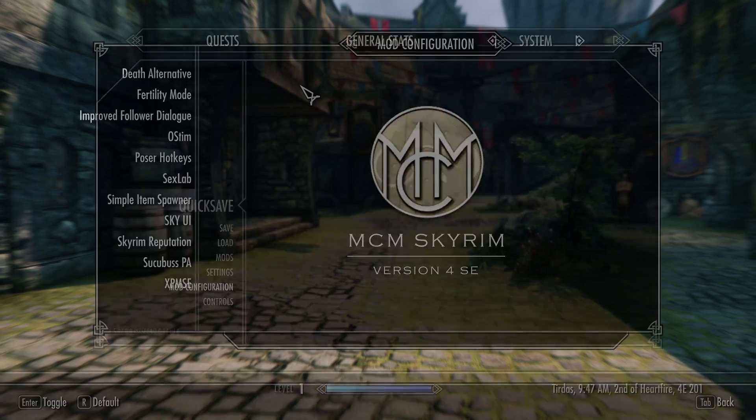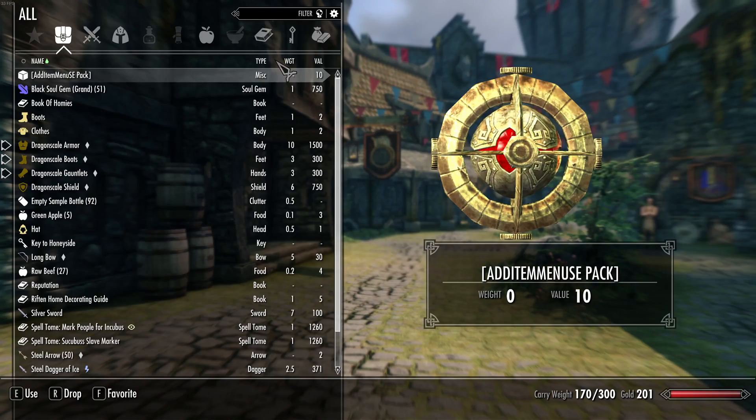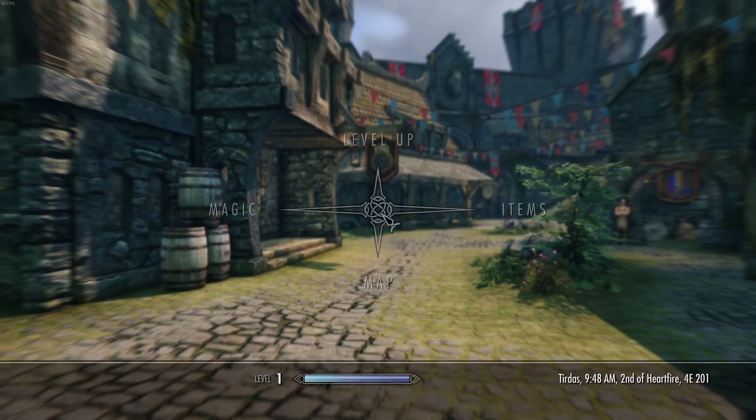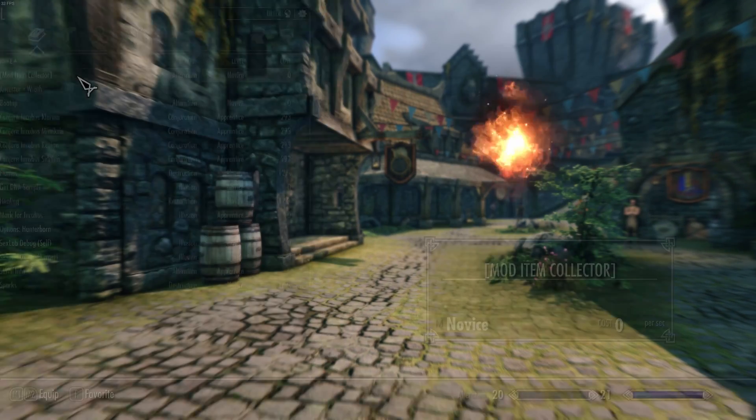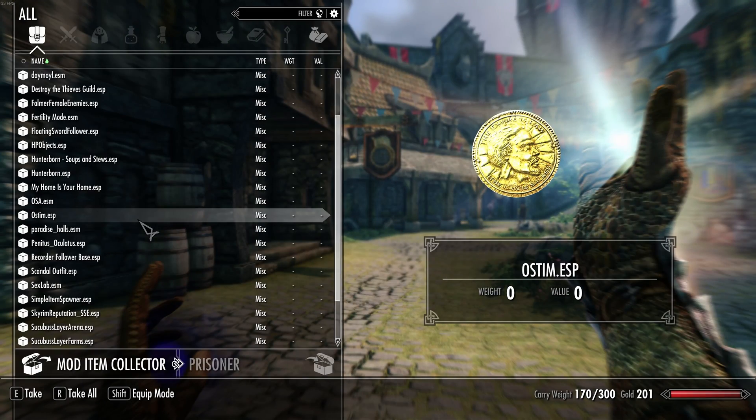Then add a spell, so I can show this first. You saw it added a spell, so I have to access my magic menu. Now let's cast the spell — and you see, it immediately opened up the menu.